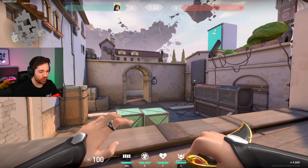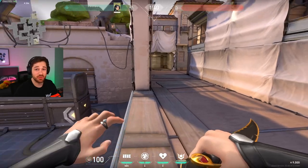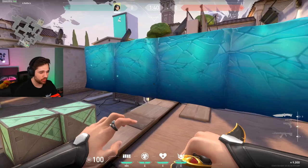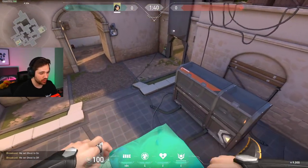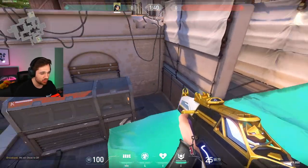Let's start off with the most commonly used sage wall. The first one is the sage long wall, where you jump off of an object and place the wall so it creates one extra block. Now you have a crazy advantage and a crazy angle just by standing on one extra block.